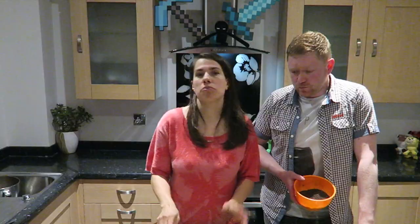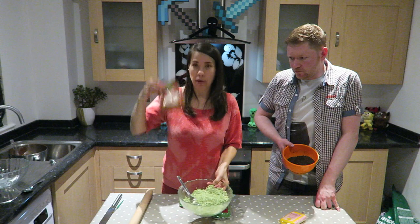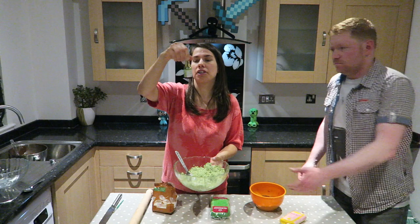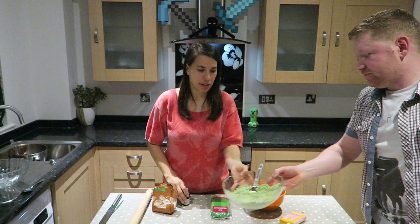Once your cake is in the oven and you have to wait for 25 minutes, you can make yourself useful and just make the grass for the block. You'll need maybe two bags of coconut flakes and green food colouring. Put all the coconut in the bowl, keep dropping in the food colouring and keep mixing it until it looks like grass.